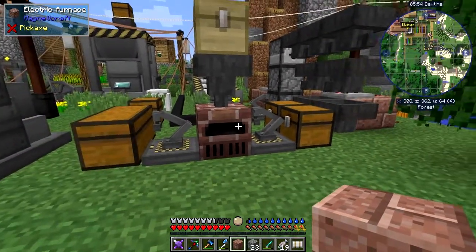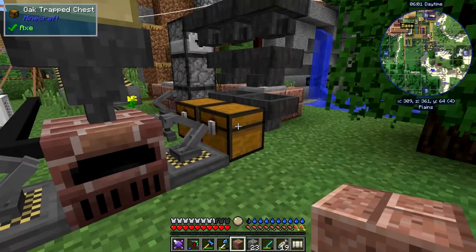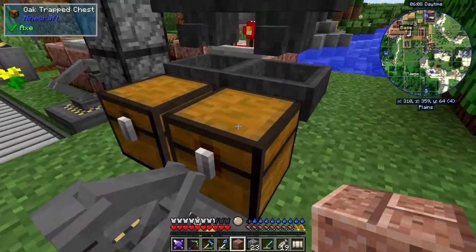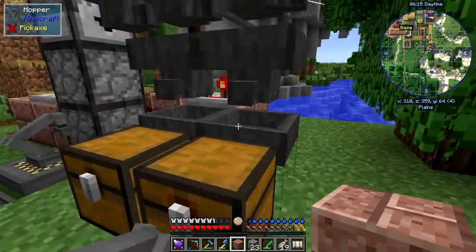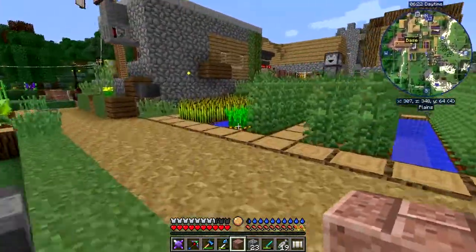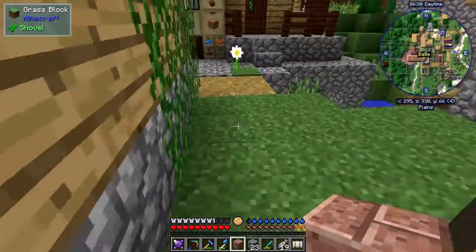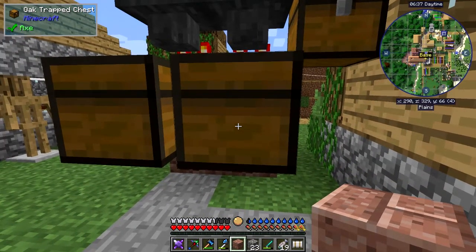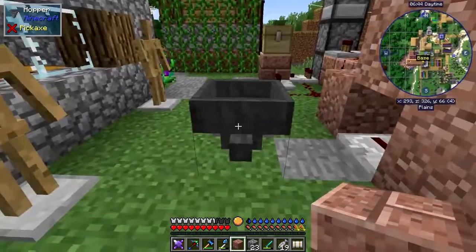I could have put the furnace right beside the hopper — that would be more sensible and skip one of the steps. A squid's trying to commit suicide over there! Anyway, that's how the automation works. You can put stuff in here or cook things earlier, or just stick it in this chest. One thing to note: that's a trap chest and that's an ordinary chest — they don't link together. In Minecraft 1.12 you can use different chest types like oak, dark oak, or birch chests.